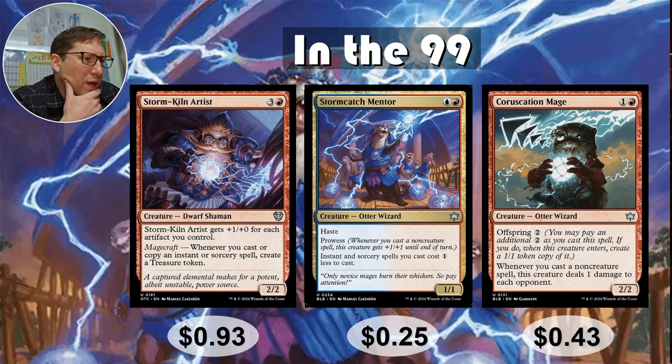Curskation Mage — 1 and a red, a 2-2 with offspring 2. You pay 2 extra mana and make a 1-1 token copy. Whenever you cast a non-creature spell, this creature deals 1 damage to each opponent. Especially with your red damage-increasing effects, that's going to get carried away really fast. It doesn't count lands or creatures, but everything else is going to be like 2 damage to every opponent. In a multiplayer format like commander — that's 6 bonus damage just for casting anything. 43 cents.